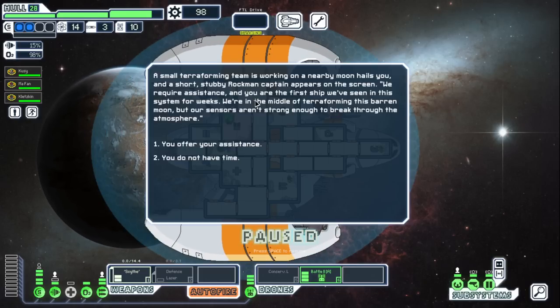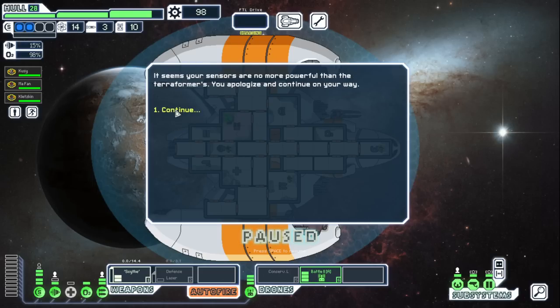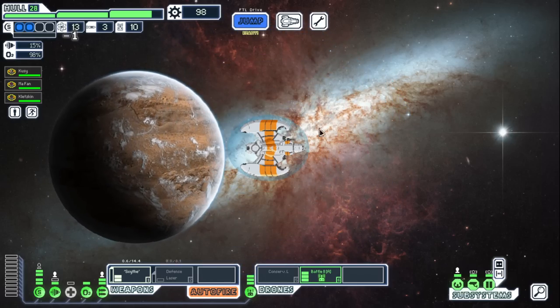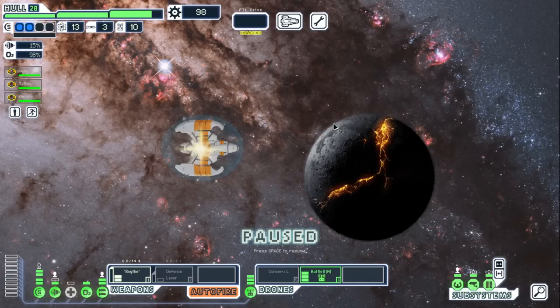A small terraforming team on a nearby moon hails us — a Rockman captain appears requesting assistance. We scan the planet but it kind of knew it wouldn't work out — that's fine. Another store! We have a fair amount of money so let's go one more jump and then down to the store. Maybe we can afford something really cool.